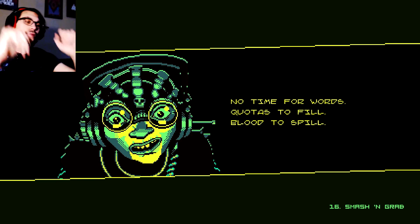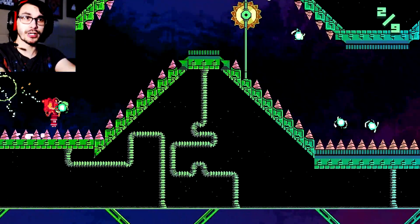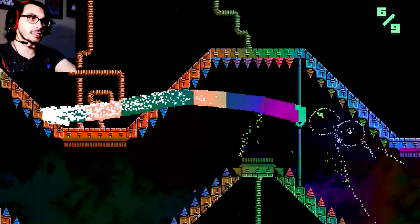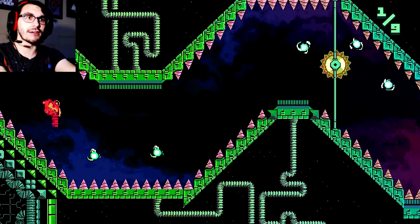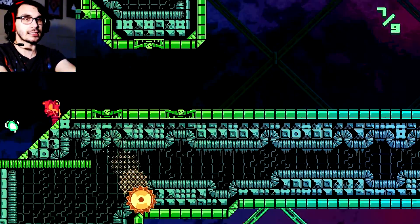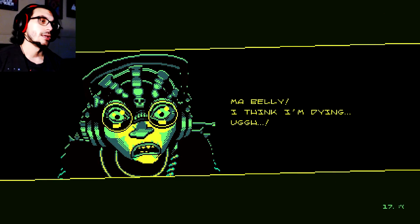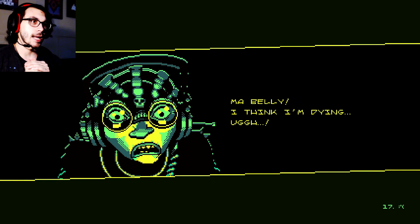Alright, so you get the gist of the game. Most of the stages in the first section are like this — pretty simple. They add spinning discs, some have turrets, some have spikes as you can see here. Overall it's variations of the same challenge; once you get the hang of it, it's not bad.